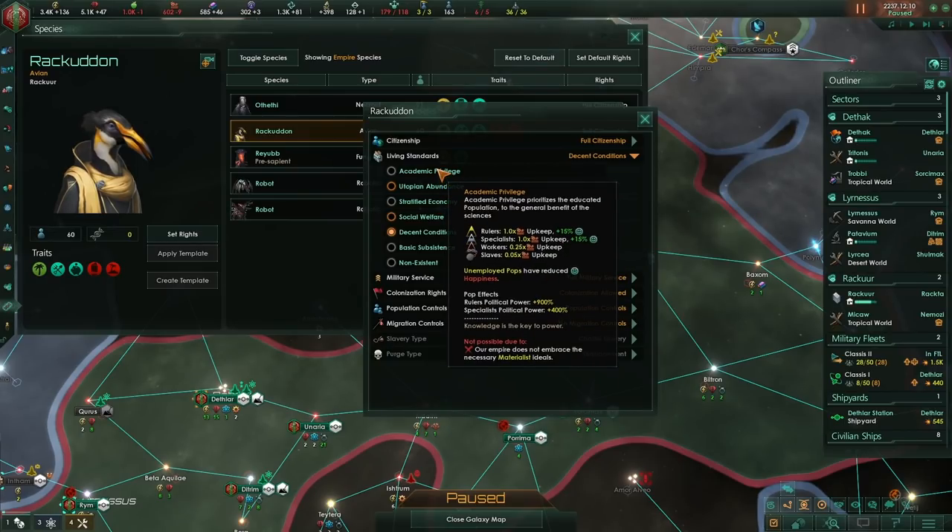Academic privilege is another great living standard. That's going to do something similar to stratified economy — getting big bonuses to ruler and specialist happiness. However, it will double the consumer good upkeep of my specialists. If you can handle that extra consumer good upkeep as a materialist, academic privilege is very powerful. It does also give you a bonus to your research straight out of the door.